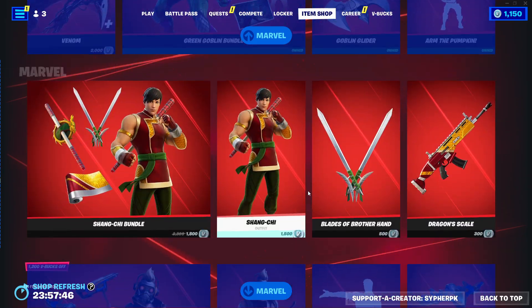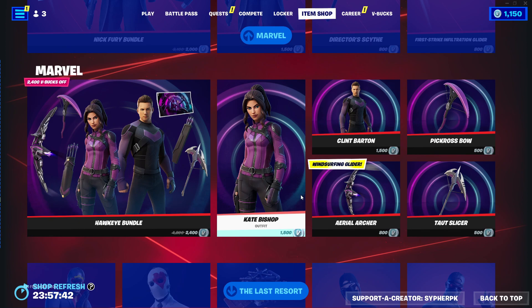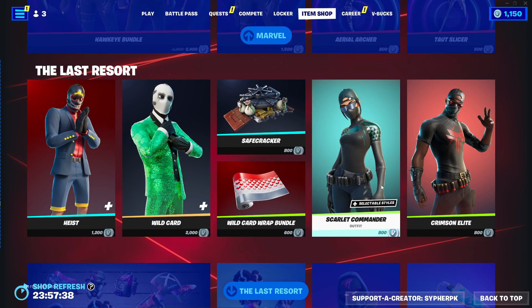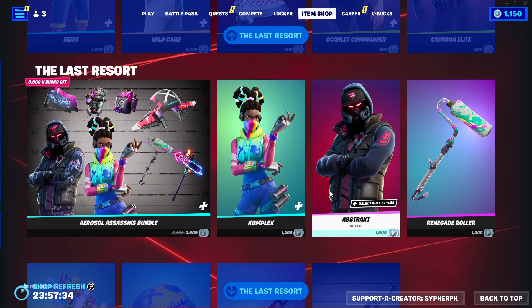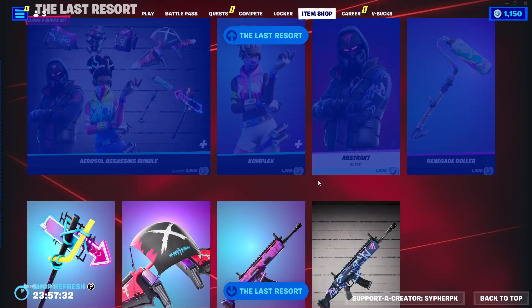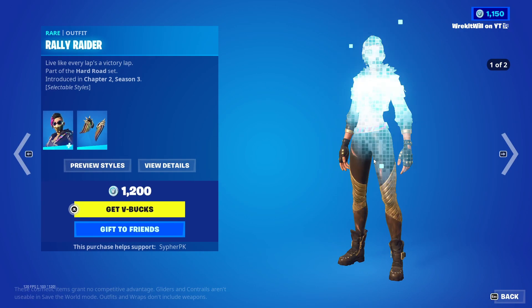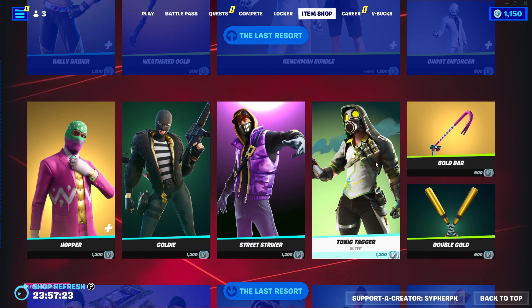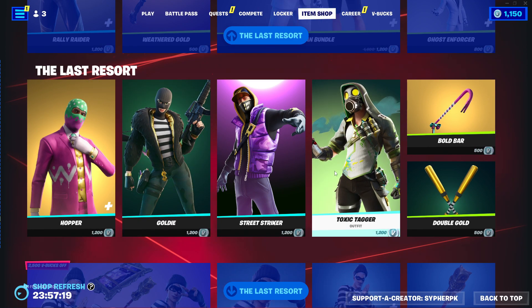Oh wait, the Heist ones are all the Last Resort ones — I'm not going to click on every single one because there are a bunch. I might need to cop one since I don't really have any high skins. Complex and Abstract are back — those are two really cool skins. Rally Raider's there too, pretty cool skin. The Henchmen are back as well if you want to prank some people.